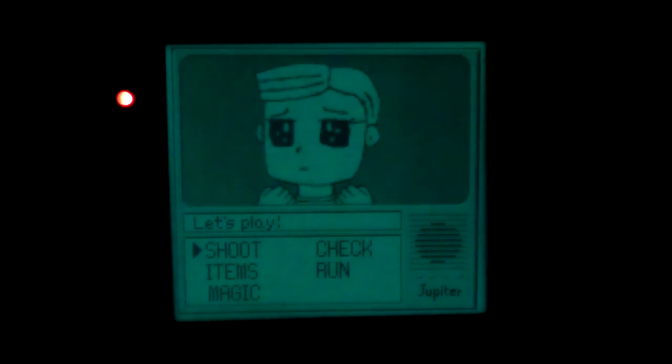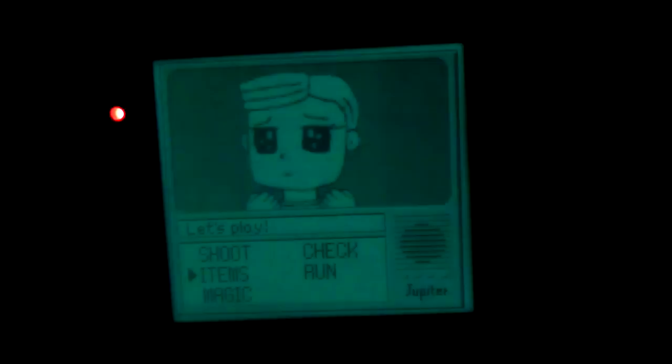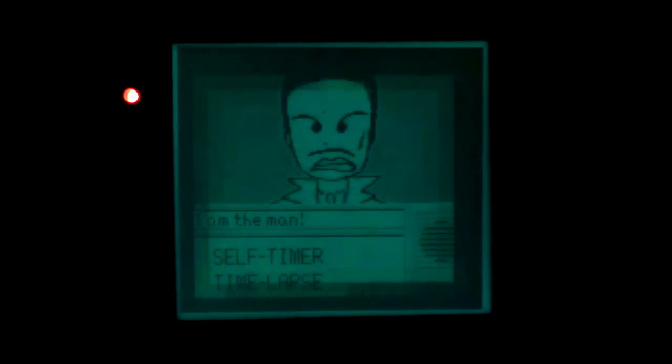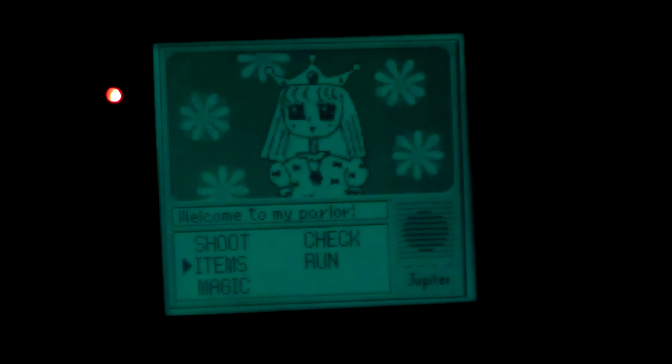Shoot is the obvious one — it takes photos. Items. Self-timer and time-lapse — you can guess how those work. Self-timer: put it somewhere, takes a photo after a certain amount of time has elapsed. Time-lapse: takes a photo every so often, but up to a maximum of 30, so you're not exactly going to get very impressive effects.